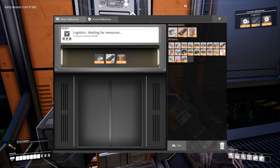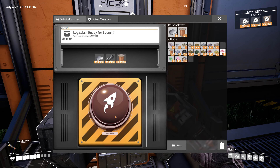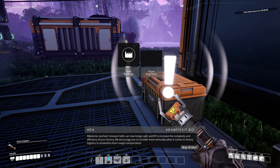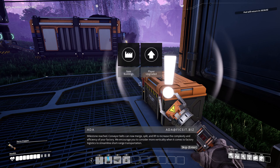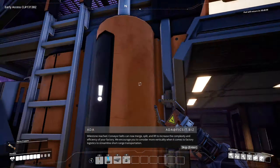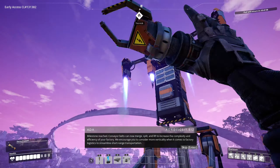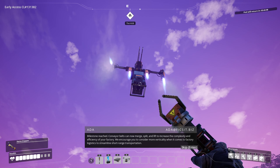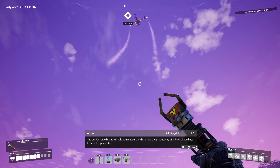That actually wasn't as bad as I thought it was gonna be - it only took about 12 minutes. Conveyor belts can now merge, split and lift to increase the complexity and efficiency of your factory. We encourage you to consider more verticality when it comes to factory logistics to streamline short-range transportation. Thank you Ada.